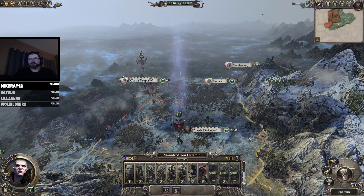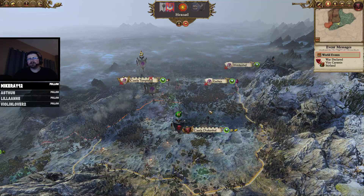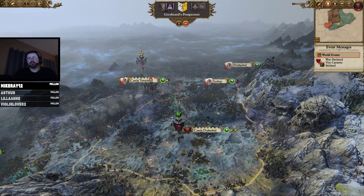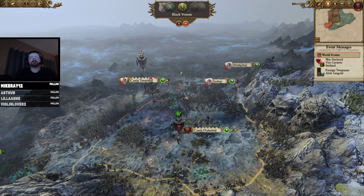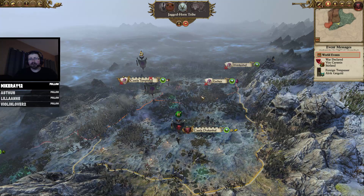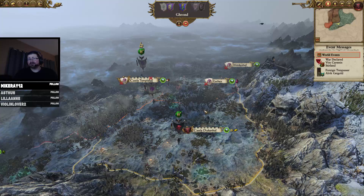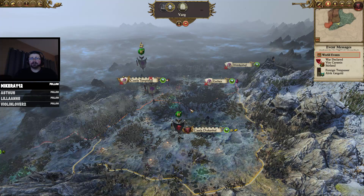Alright, first turn is done. Mortal Empires brings a lot to the table in terms of more additions to every building and more units — more everything, basically. Definitely a bigger world, by far. And I hope vampiric corruption spreads faster in Mortal Empires because otherwise it's going to be really hard to hold cities down.